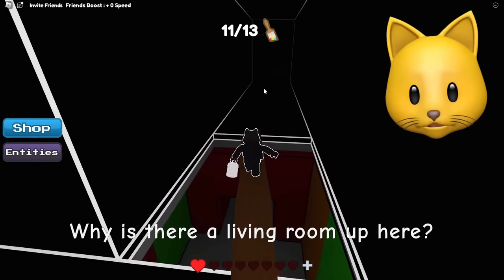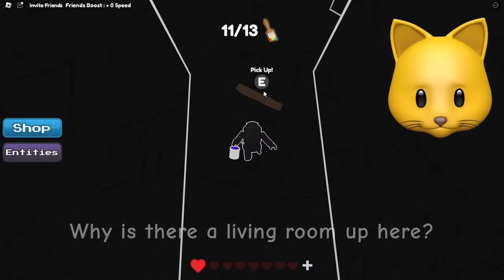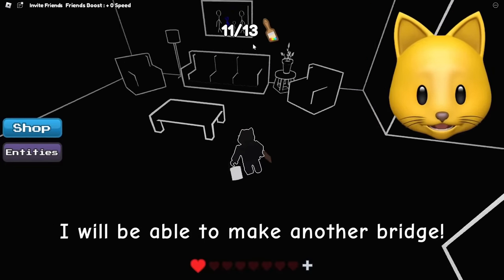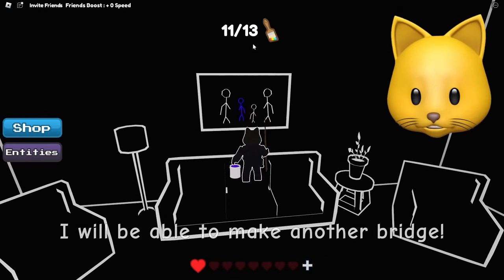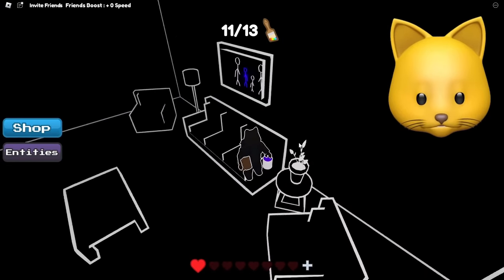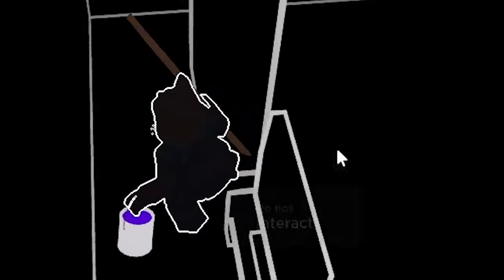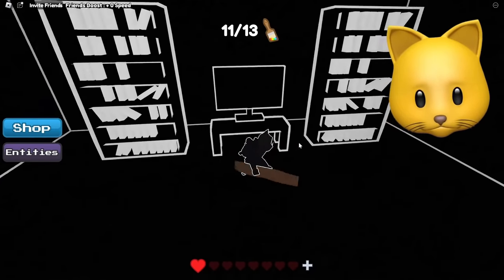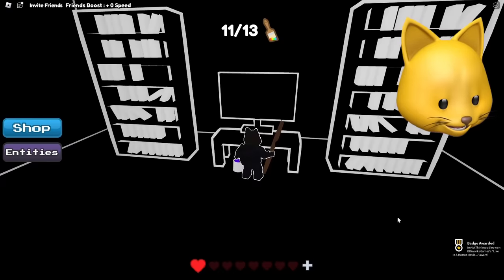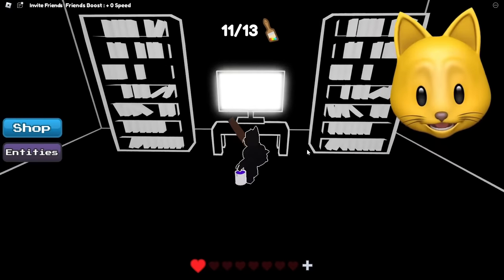Why is there a living room up here? There's something here — this is probably the bad dude, right? Is there anything we can get here? Turn on the TV — do not interact. Like in a horror movie. I just got a secret badge! Jump scare. That's cool. It was red and it said 'Bill' — what does that mean? It has something to do with the TV. It's flashing pink. Why? Can we turn it on again?